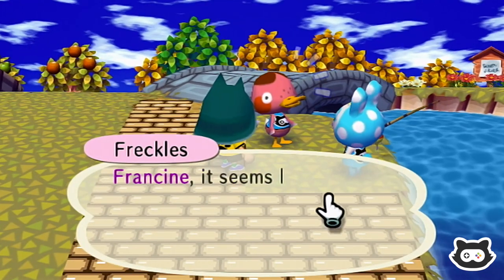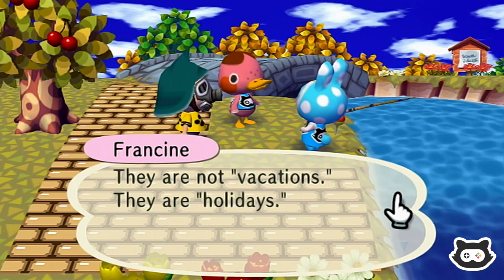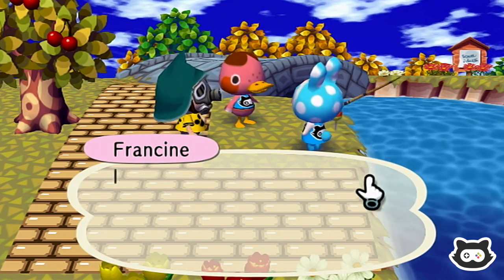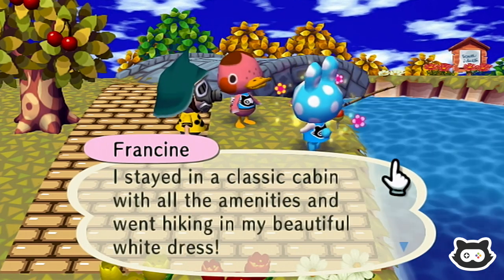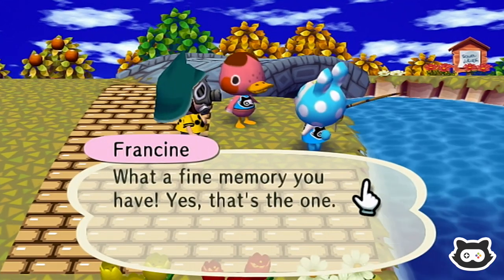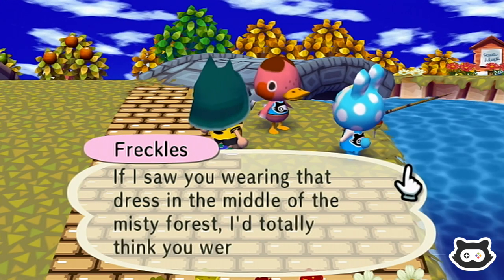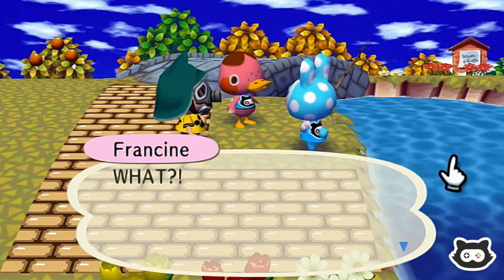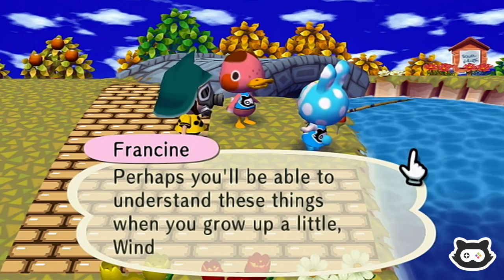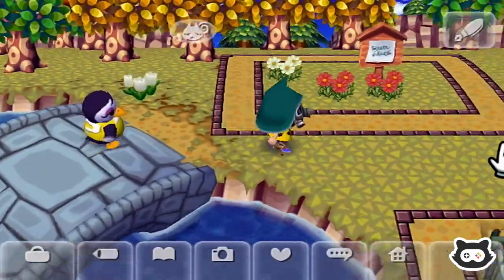These two always like to argue. Francine says: 'I suppose I do travel quite a bit. My recent trip to the Aquarius Mountains was simply fantastic — I stayed in a classic cabin with all the amenities and went hiking in my beautiful white dress.' Freckles says: 'You mean that fluttery white dress you bought in town last month?' Francine: 'I was going for a forest purity look.' Freckles: 'If I saw you wearing that dress in the middle of a misty forest, I'd totally think you were a ghost!' Spooky stories for the spooky season! Freckles is so innocent.